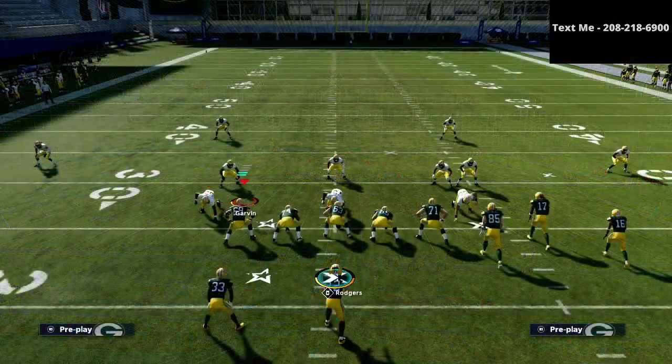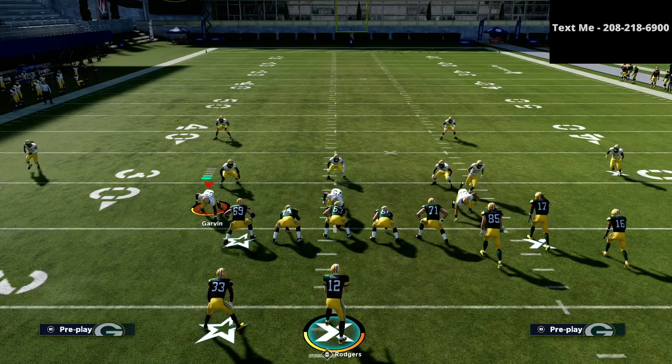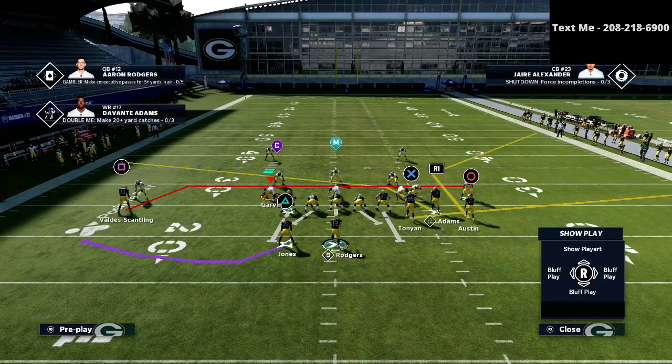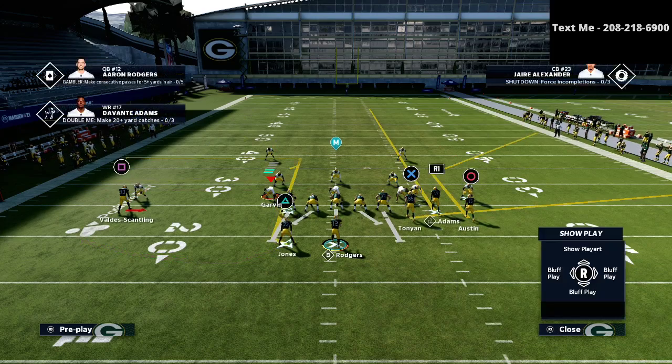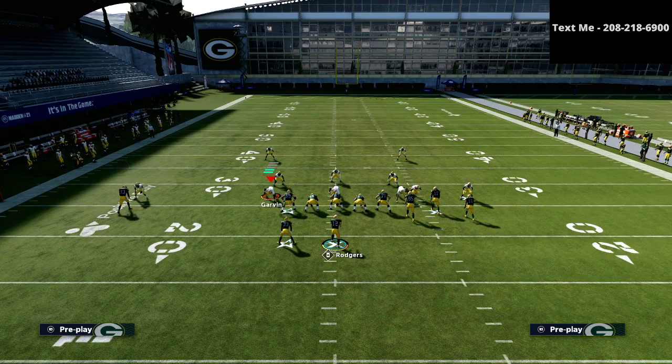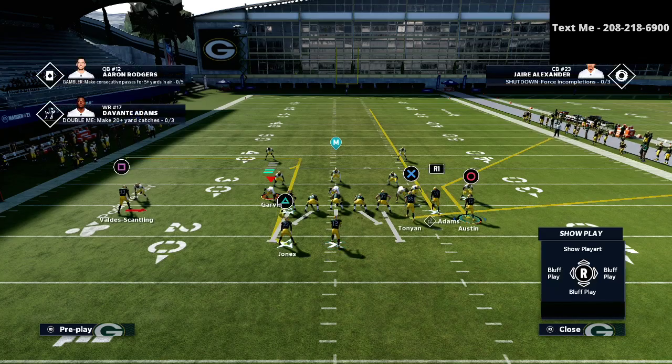The play is Mesh, and this is one of my favorite plays specifically for zone coverage — it's one of the best zone beaters in the entire game. All we're going to do is streak the R1 receiver. We're going to take the square receiver and put him on a smoke screen. I like to put my running back or triangle receiver on a smart route option. And then I'm just going to smart route that circle receiver, which keeps that nice narrow little corner route.